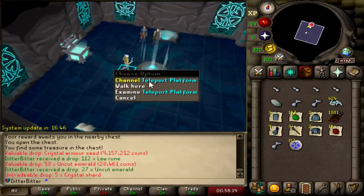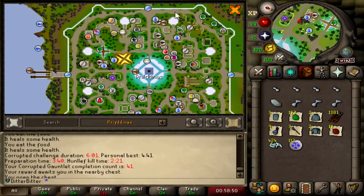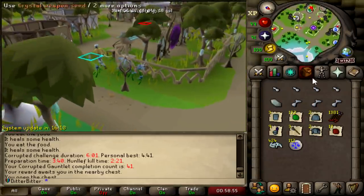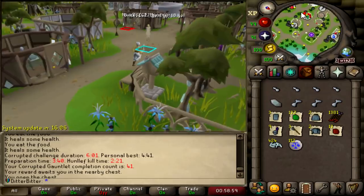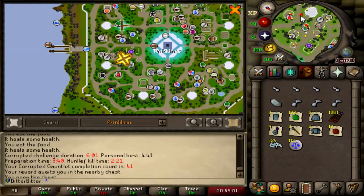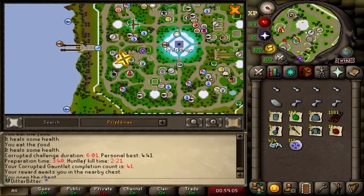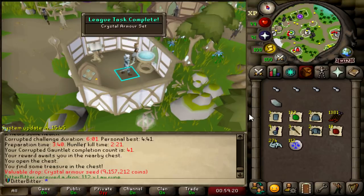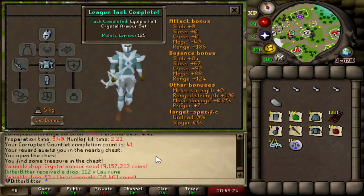I'm so sorry to everyone watching this video. 41kc and I finished Corrupted Gauntlet — I have full crystal. The gods have spooned me and I'm so happy for it. After I went 600 dry on armor last season, I think I deserve some RNG. And at a place I've never done before, I'll take it. Crystal body — look at us go, full crystal. 125 league points for full crystal armor set. I will absolutely take that.